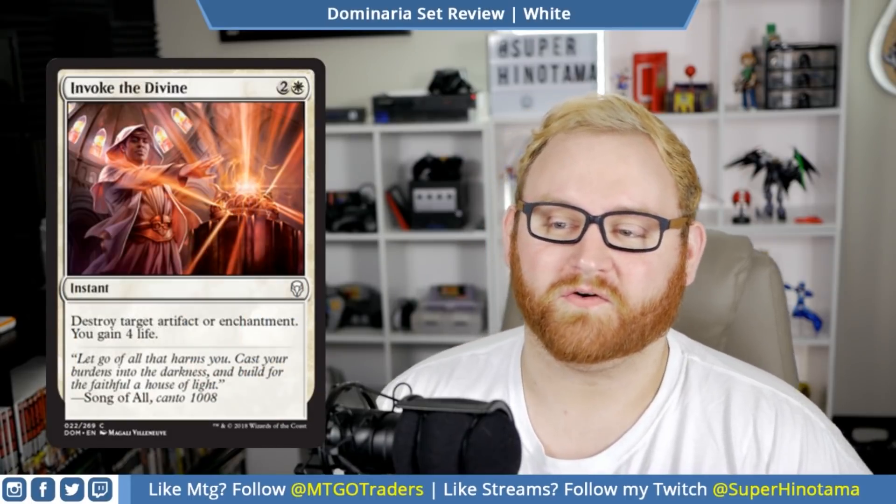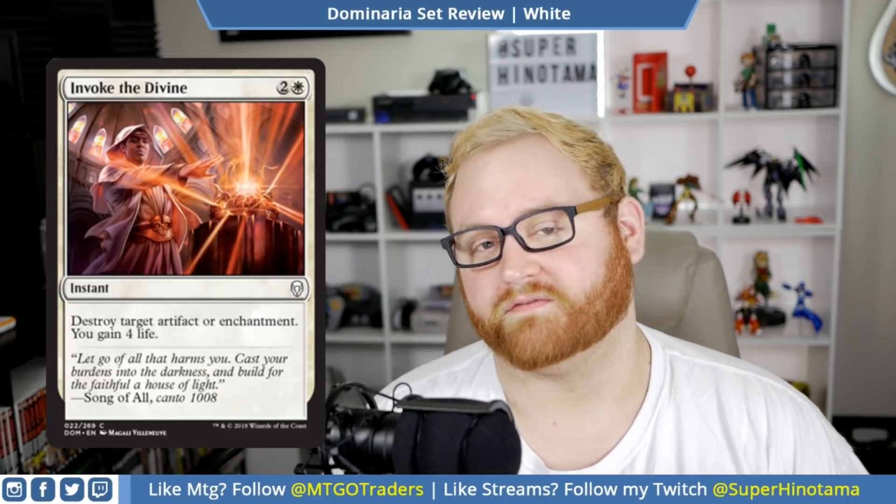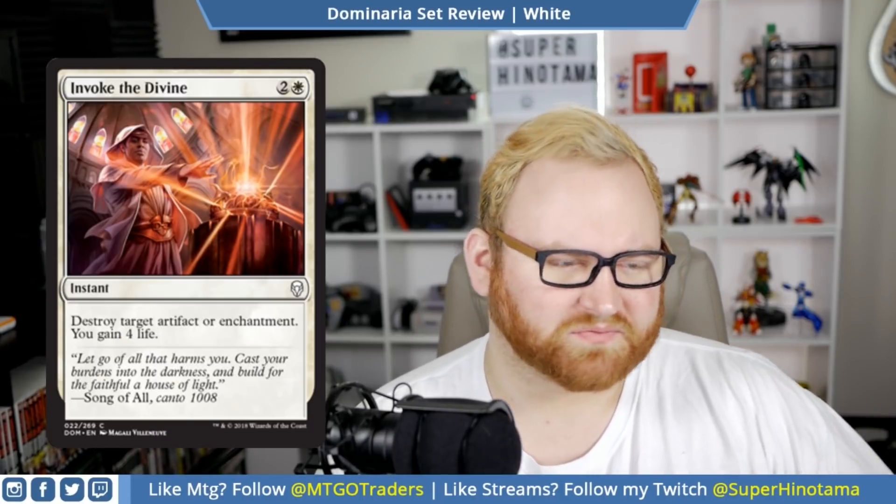Moving up, we have Invoke the Divine — love the art here. This is a three mana instant: destroy target artifact or enchantment, and you gain four life. This card is decent — it's a nice last pick or second-to-last pick in your draft pool for sideboard tech against an artifact or enchantment deck. You gain four life too, so that's good. You'll never see this in Standard.